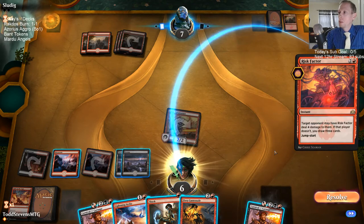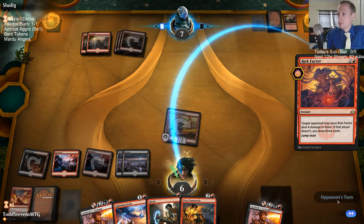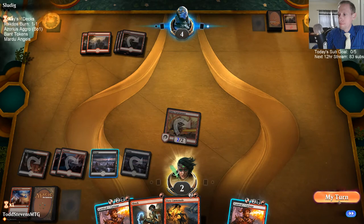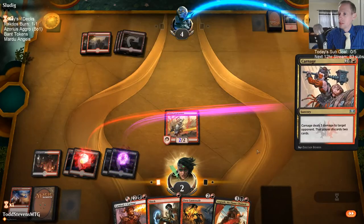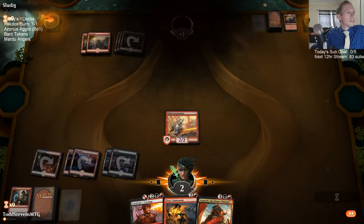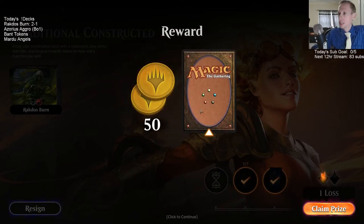The Cannonade was a whole lot better for us than Lava Coil would have been. So I can just take this, go down to two, and then I have enough to kill them. Let's deal with Carnage again. Opponent was shocked. You think I should have let Angrath finish him off? Alright, sideboard better there. Fiery Cannonade — pretty important, that worked out really well.